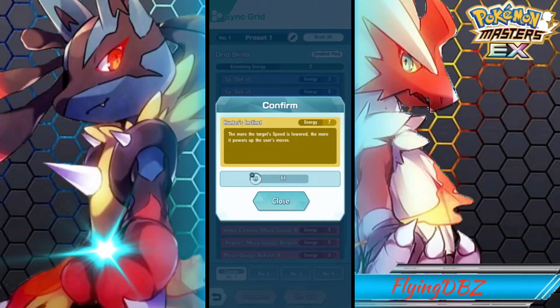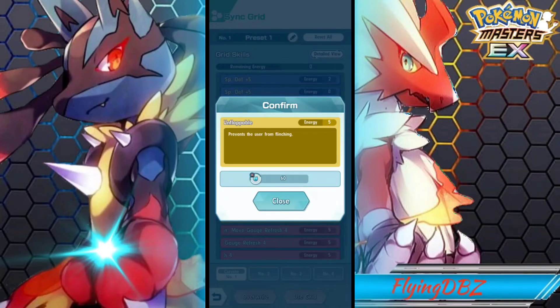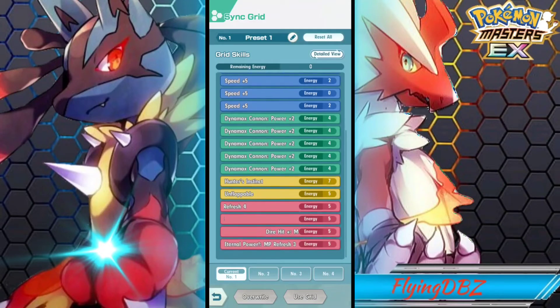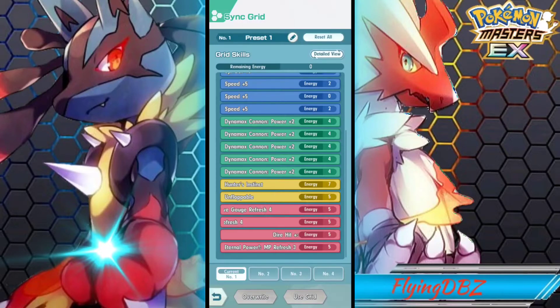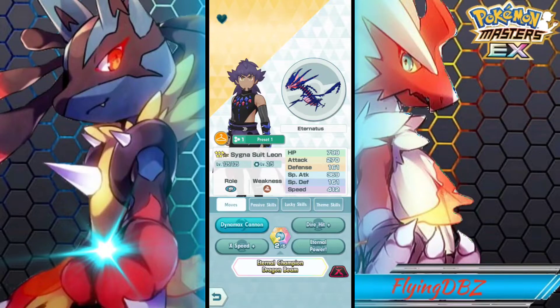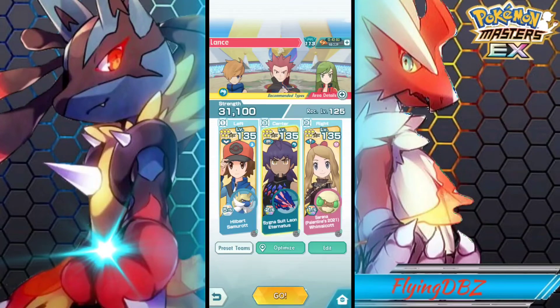On his grid I have him at 2 out of 5. I have a lot of Dynamax Cannon power-ups along with Hunter's Instinct — that's where you get a lot of the multipliers. With Hunter's Instinct and Ramming Speed he's self-sufficient at increasing speed and lowering the enemy's speed. We're bringing Serena to get to minus-six speed on enemies faster, Unflappable to avoid flinching, Dynamax Cannon move gauge refresh 4, Eternal Power move gauge refresh 4, Dire Hit Plus move gauge refresh 4, and Eternal Power MP refresh.